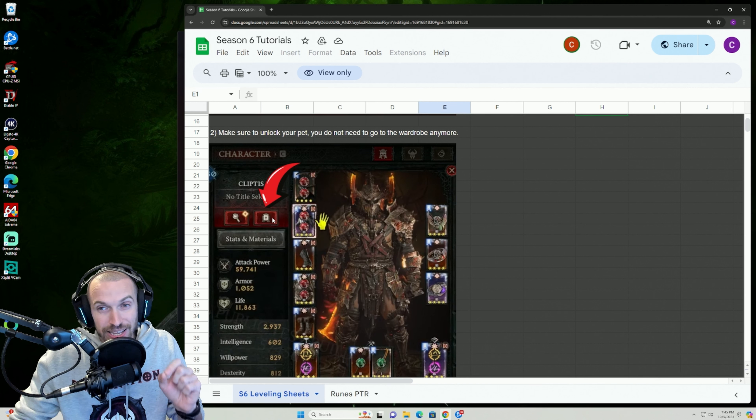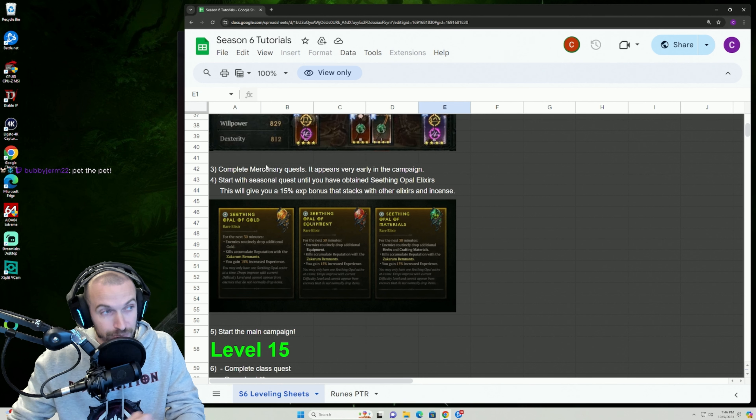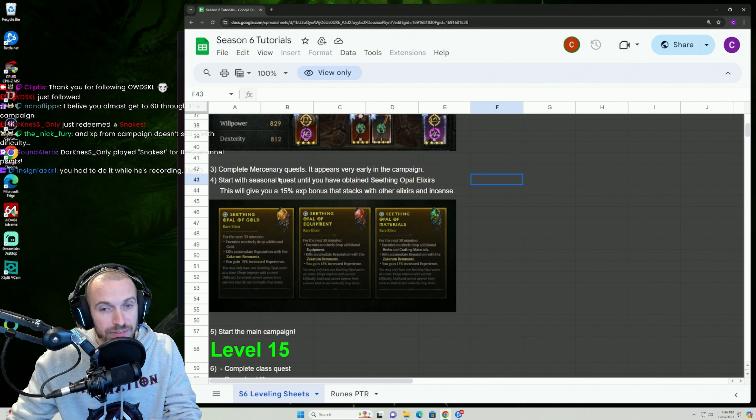I highly suggest starting in Normal. They have increased the difficulty of the game as a whole and decreased our attack, which is actually a very good change — the game pacing is going to be a lot different now. The reason why you want to start here is because it's difficult. Penitent is available at Level 1, but its difficulty was changed — it used to be the difficulty of Torment 1. I went into Torment 1 on the PTR with a build using just regular legendaries, no ancestrals, one temper on each, four masterworking, and went out into Helltides — I was shocked at how slow things died. So if you're Level 1 and you select Penitent and run out into the world and try to kill something, good luck.